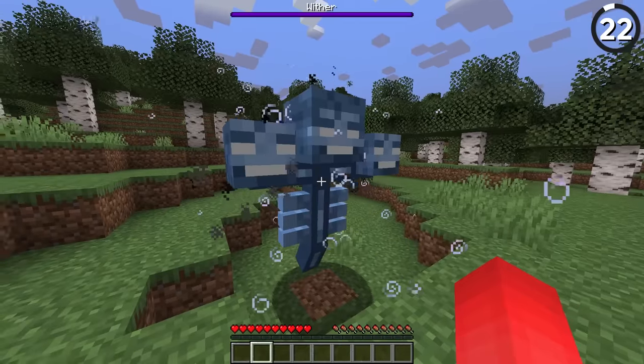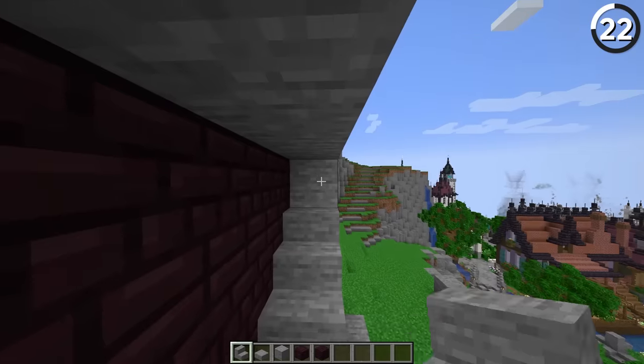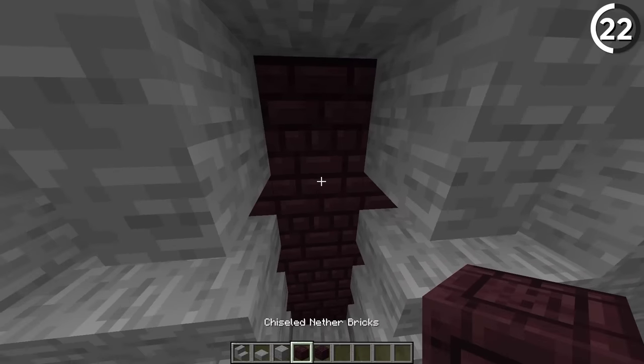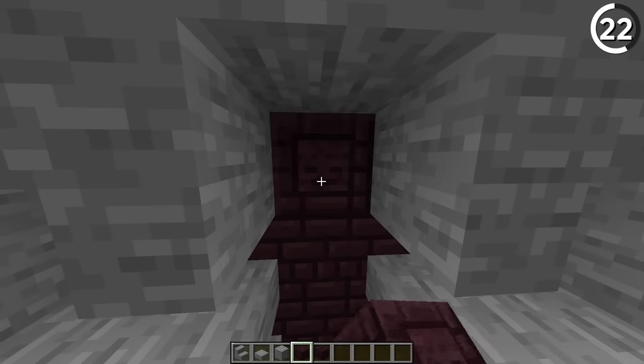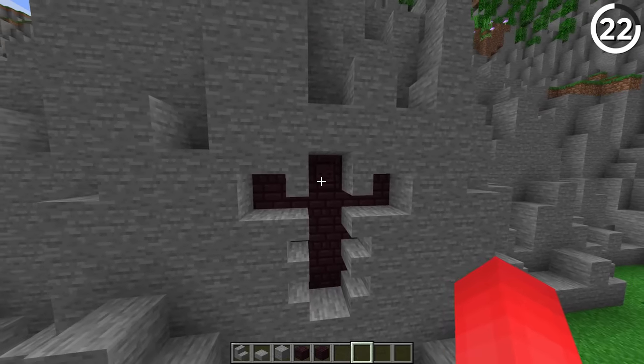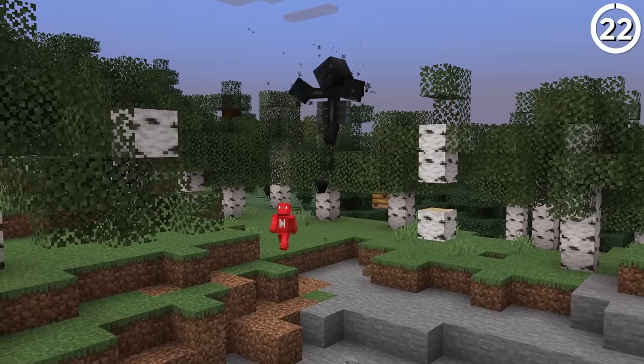Here's how to build the wither without actually building the wither. By mixing together the right number of stairs and slabs, we can carve out the perfect wither shape into your next wall. For an added bit of detail, mixing in chiseled nether brick — which has the wither skull texture in it — could work perfectly for the heads. It's too good to pass up, and a lot less destructive than the real thing.